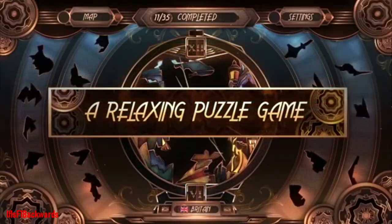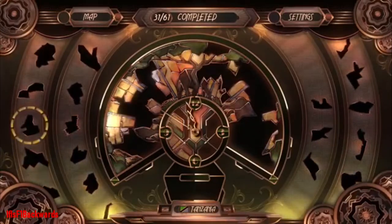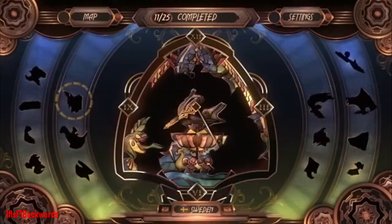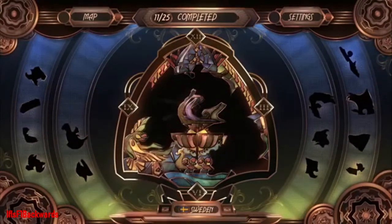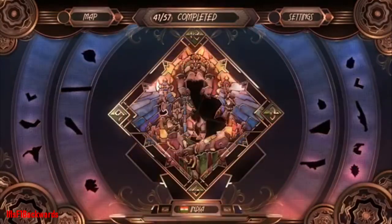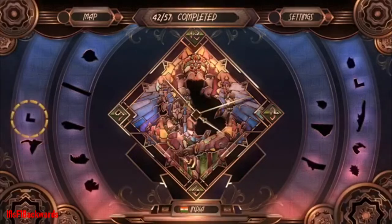Coming in at number 6 we have Glass Masquerade, and what a lovely little artistic puzzle game this is. This is another relaxing, enjoyable completion — with a guide, otherwise it can get a little bit frustrating. The main premise is simply combining unique glass pieces to unveil clocks and complete puzzles. It's a very well done game and very well worth the £9.59. It can take anywhere between two to five hours to complete depending on how quickly you do the puzzles, as some can take up to 20 minutes. In terms of achievements and trophies it's literally straightforward — no messing about — job well done.